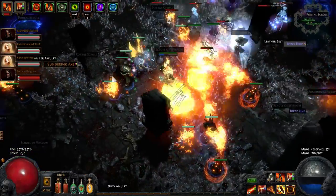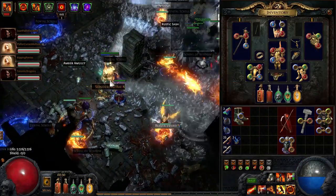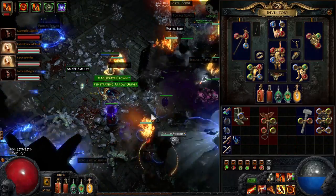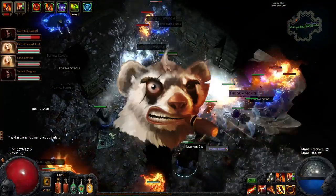With this group culling setup I have run up to tier 11 maps on around 50 quantity and 420 item rarity. We have been blazing through maps, dropped insane loot, screens full of rares, and sometimes up to 10 uniques per map. You and everyone else in the party will get so much loot and currency.